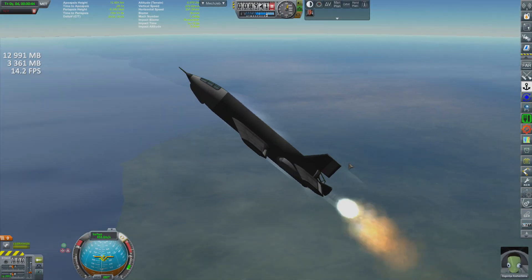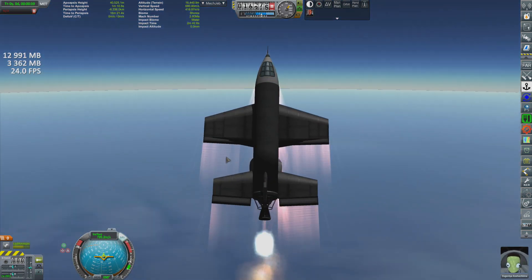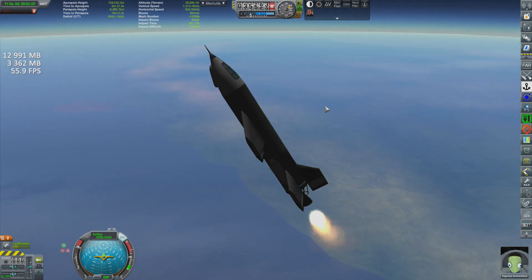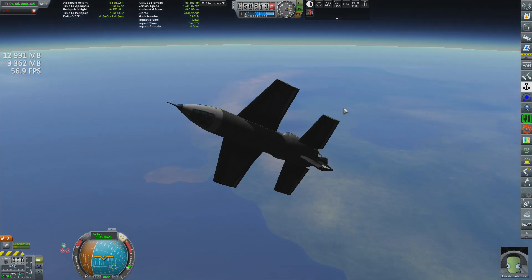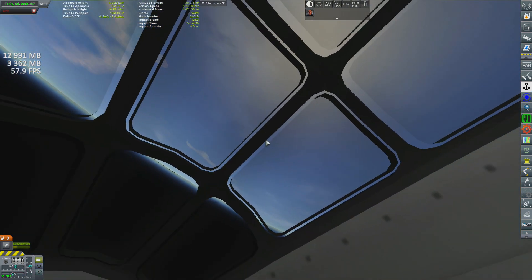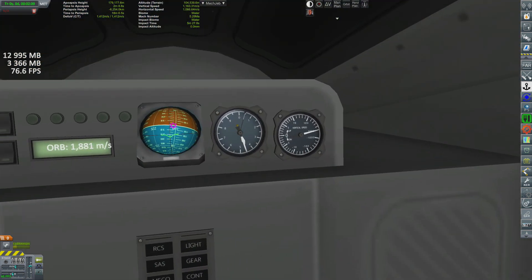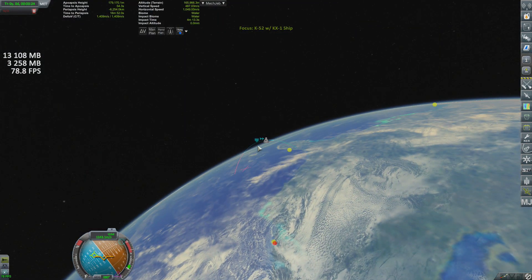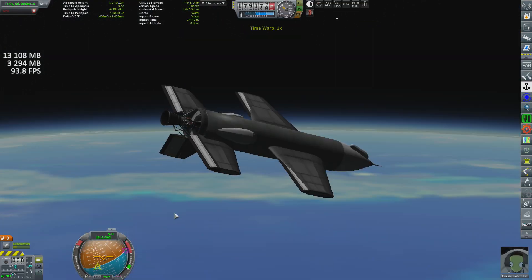The KX-1's third and final flight — I decided to shoot for the stars. Originally I had planned to reach just past the Karman line at 100 kilometers, as the X-15 had done. But to again one-up the Americans, I decided to go for much higher. The KX-1 reached a top altitude of 179 kilometers, officially leaving the Earth's atmosphere and then some. This also beat the X-15's record altitude by 72 kilometers — another win for us.